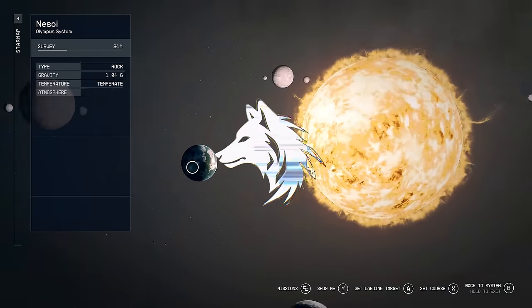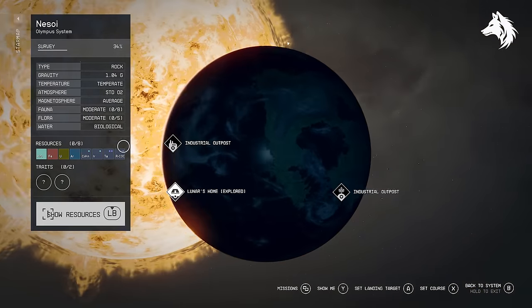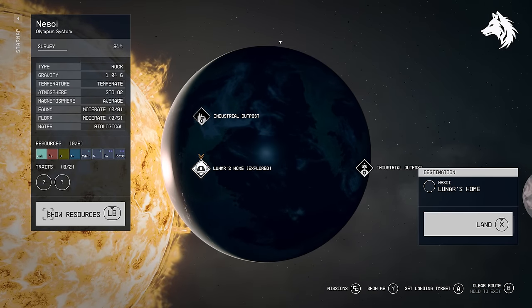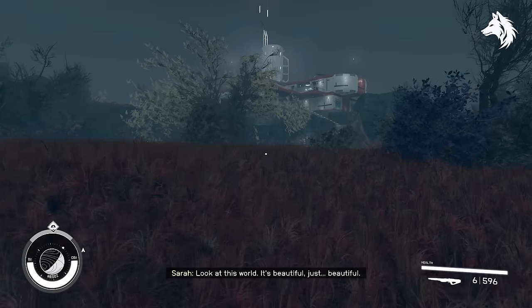In Starfield, players can own a number of homes, mixed between houses, apartments, and even a shipping container with a bed in it. In this guide I'm going to list all the properties you can buy, how much they cost, how to get them and where they are found, plus showcase each of the houses.